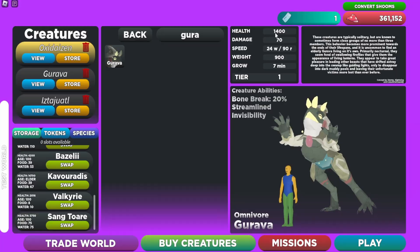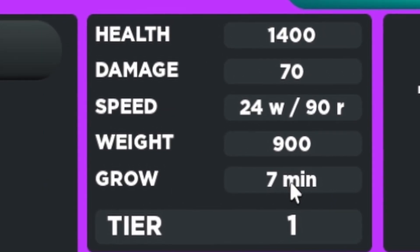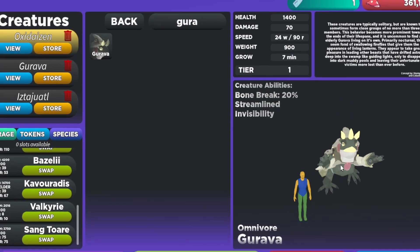As you can see, it has 1400 HP, it does 70 damage, it weighs 900, and it takes seven minutes to grow. It's a tier one, and yeah, it's pretty weak.